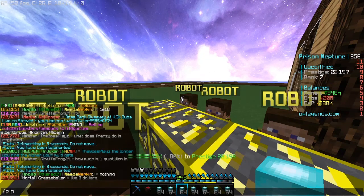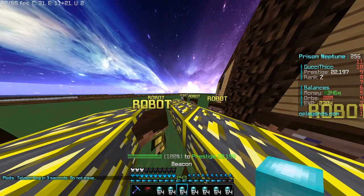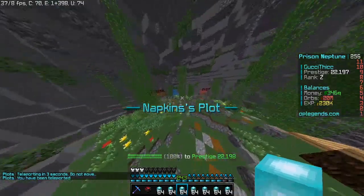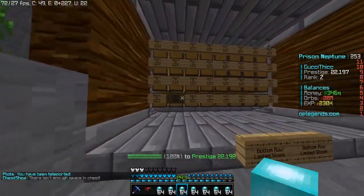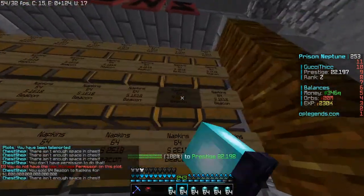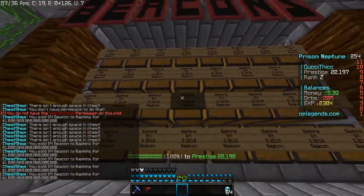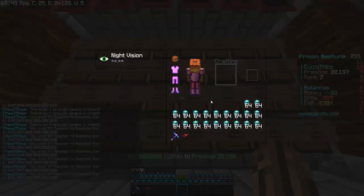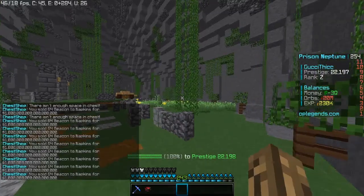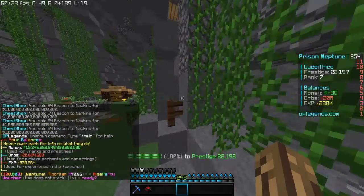Get your inventory of beacons, then do slash p napkins — if he's online, you can go to his plot and sell to him. He buys for two quintillion per beacon. As you can tell, these chests are not full so I can keep selling. I'm making a ton of money right now — from what I've sold so far, that could probably get a beginner to around the 15,000th prestige already.